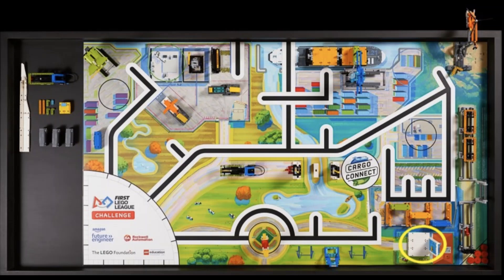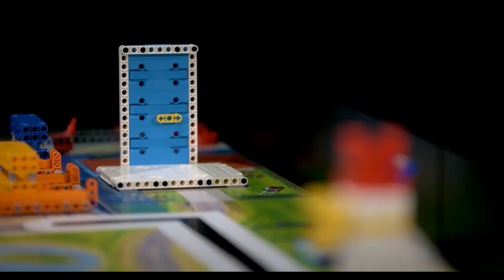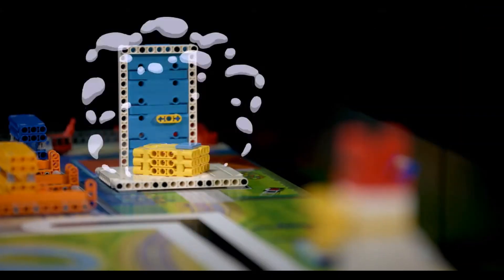Finally, we get to a mission we have seen before. Earlier this year, first released a teaser, and this is one of the missions that were shown. The mission depicts a front door. The goal for teams is to place the package on the front door.